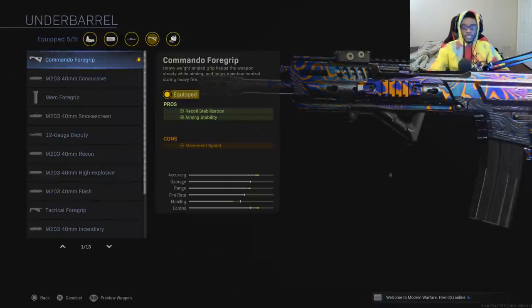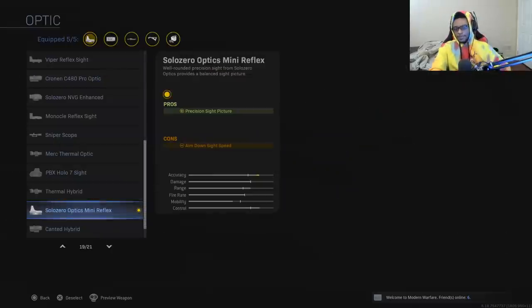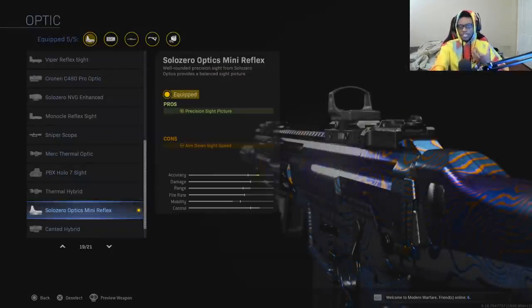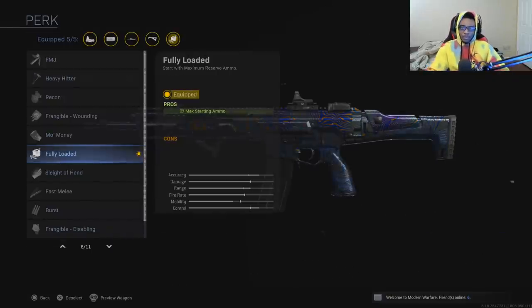For attachment number 3, run the Commando Foregrip, which adds recoil stabilization and aiming stability. For attachment number 4, run some type of optic sight. I like to run the Solo Zero Optics Mini Reflex for this specific weapon because it has the cleanest sight picture possible. You can also run the GI Mini Reflex if you have that unlocked. Finally, I'm running the Fully Loaded perk so I don't have to put myself in harm's way when low on ammo.